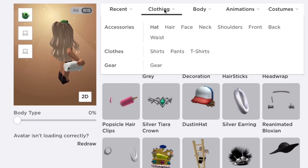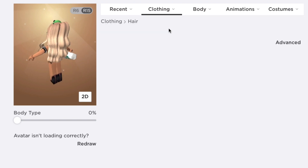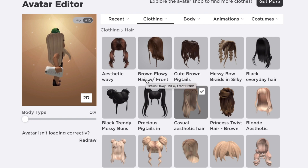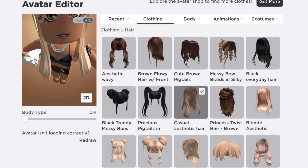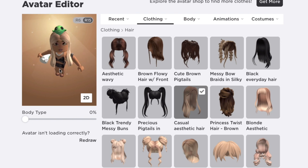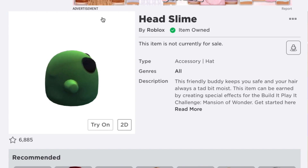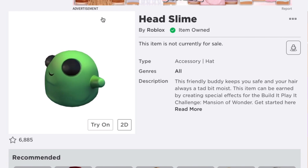Wow, my hair totally covers it. Oh, you can see it better with that hair. Darling! This friendly buddy keeps you safe and your hair always a tad bit moist. This can be earned by creating special effects for the Build It, Play It Challenge. So that's the reason it's added later — people are doing more themes and then getting codes for it, and so we are getting these codes shared for whoever built these special effects. That's really cool. It kind of looks like Frankenstein, doesn't it? I love it.